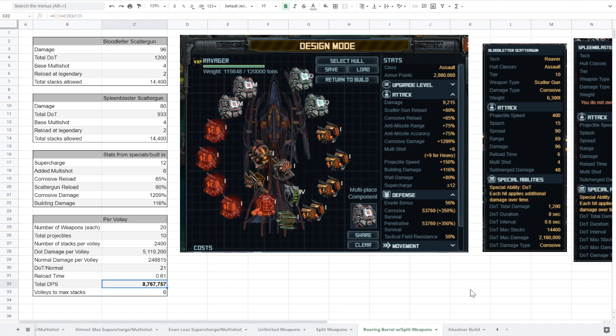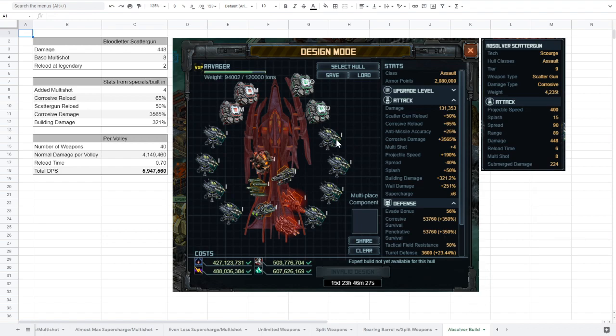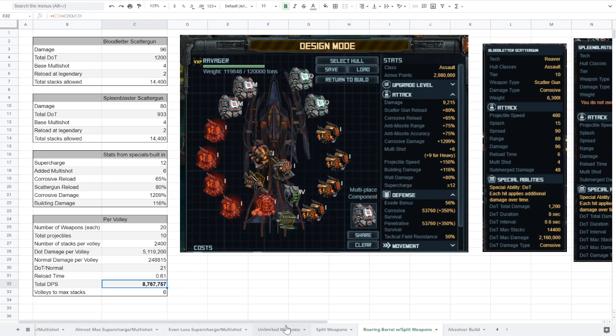I'll also pull up the build for the Absolver build, using the Tier 9 Zealot Scatter Guns. These just do regular damage — that's all you need to worry about. Don't worry about supercharge or damage over time. Multi-shot is still helpful but slightly less so. This is a much simpler build. In this case you do want to max out the corrosive damage — you can get that number up to 3565 on a U0 ship, which is fantastic. So: if you're going with Absolvers, use corrosive damage. If you're using the weapons that came with the hull, do not use corrosive battery — use something else.